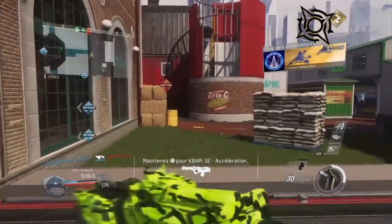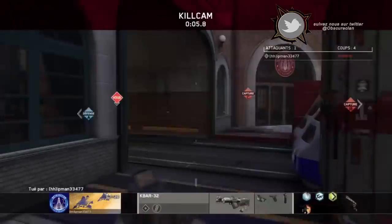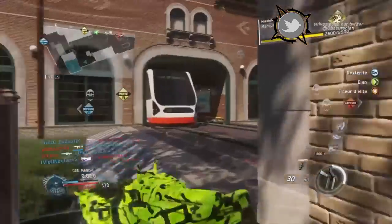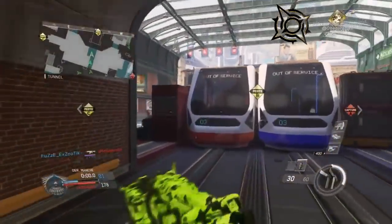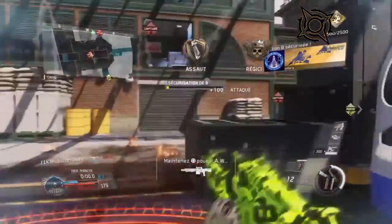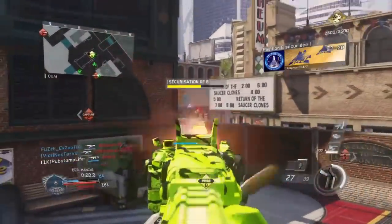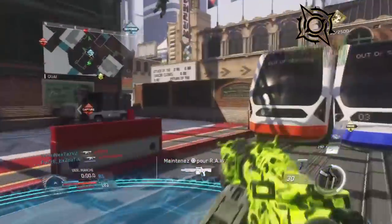I noticed that on this new game, the majority of players use the AR — the assault rifle — instead of the SMG, which makes sense because assault rifles in this game are really very accurate. I also want to say welcome in video to Obscur Diko, a brand new player who is really very hot on this beta. He has a total of 4 Atomiser Strikes, which is really not bad. Encourage him in the comments because I think we're really going to hear a lot about him on this new Call of Duty.